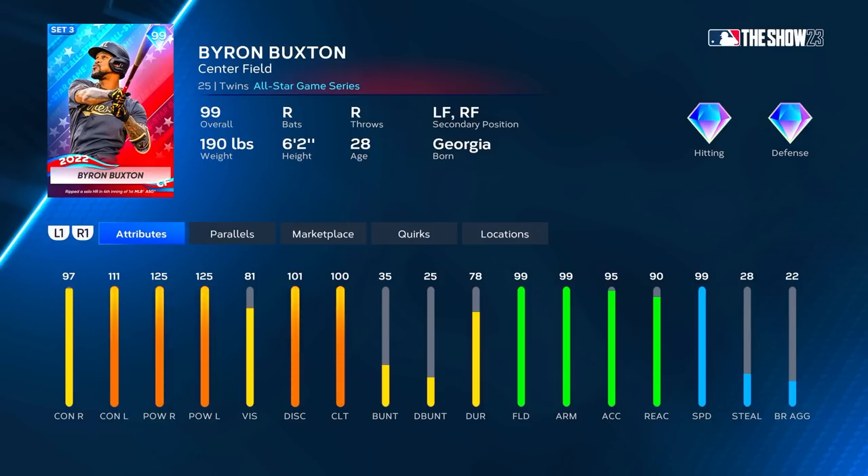Everything looks really good except for that 97 contact vs. right — it's not terrible, it's good, but it's not the greatest. We have plenty of outfielders with way better attributes at this point. He doesn't have 99 durability, only 78 — we know Byron Buxton can't stay on the field consistently. At P5, he'd go up to 102 contact vs. right, 116 vs. left, vision up to 86, and clutch up to 105.